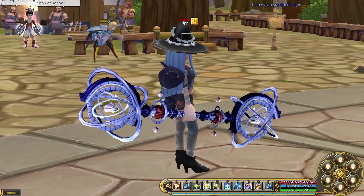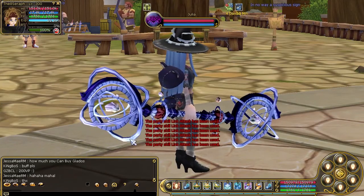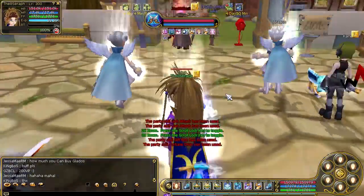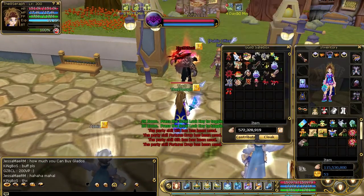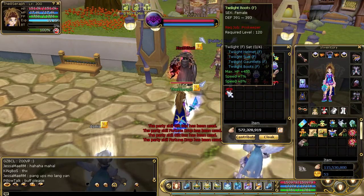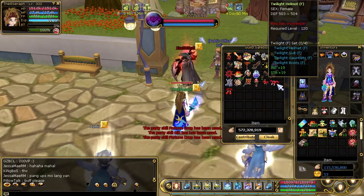So let's get started. I thought that it would be a good idea to help people by letting them access my Guild Warehouse. My Guild Warehouse has a set of weapons and stuff like that that you can use if you're a new player, and it also has some equipment like this Twilight set here for the sidekeeper.